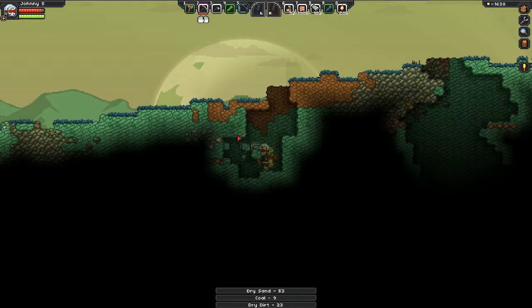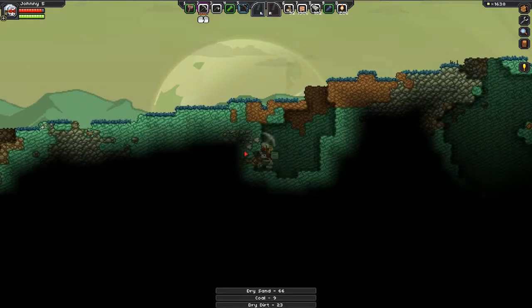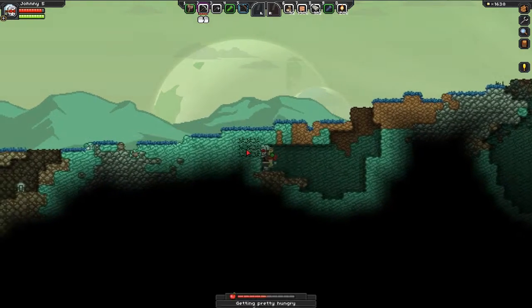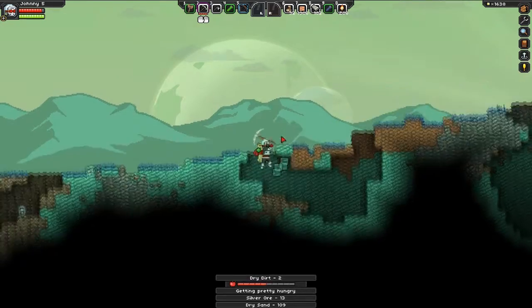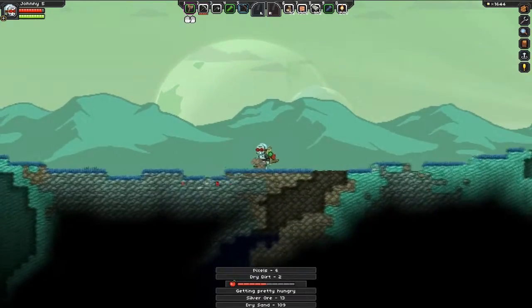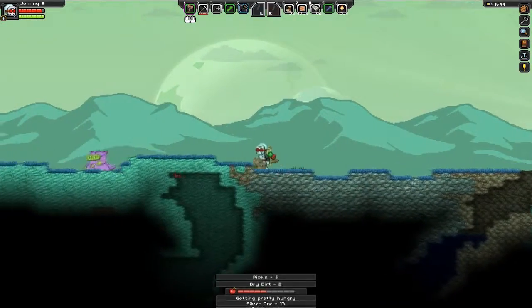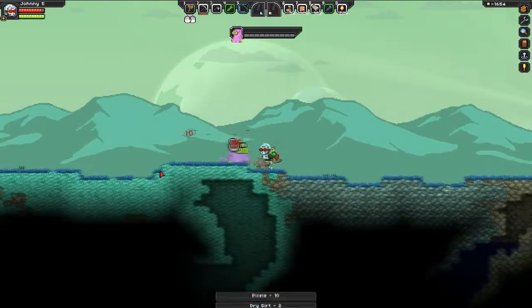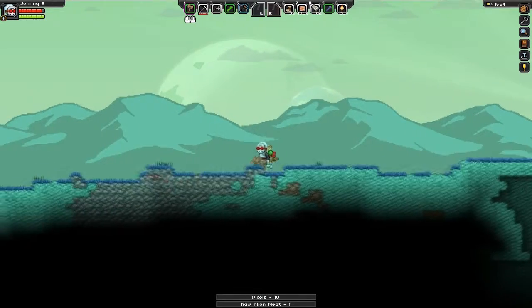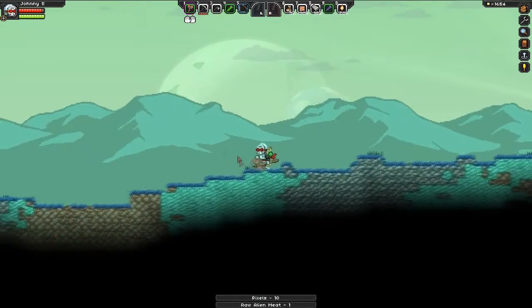Was ist denn das? Dry Sand. Wie praktisch. Was haben wir hier? Silbererz - sehr schön, Silber! Brauche ich jetzt dringend. Ich wollte doch auch noch fürs Tiefen Rohstoffe suchen. Erstmal den Planeten umrunden würde ich sagen.